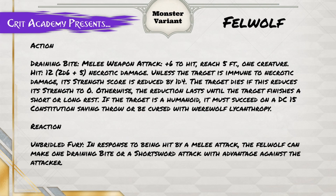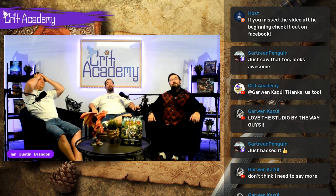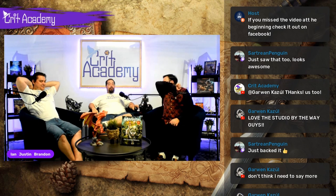Lastly, we're going to give it the reaction Unbridled Fury: in response to being hit by a melee attack, the Felwolf can make one Draining Bite or a shortsword attack with advantage against the attacker — retaliation. It is brutal if you are attacked by something that can infect you with lycanthropy.